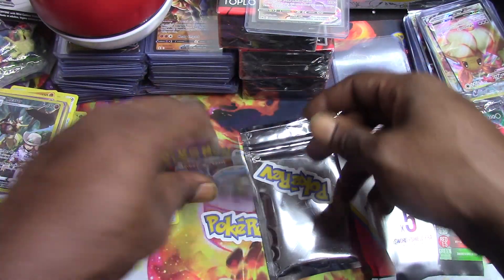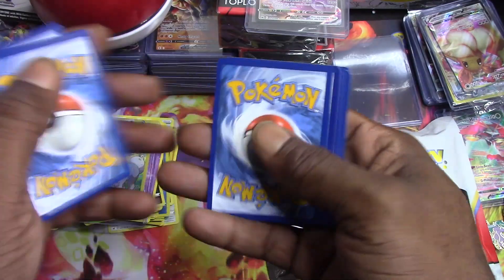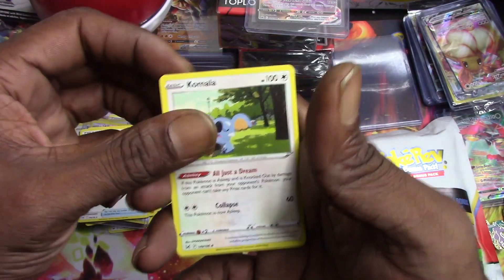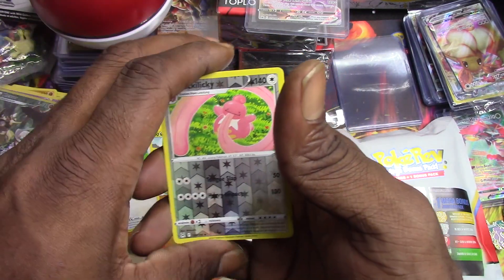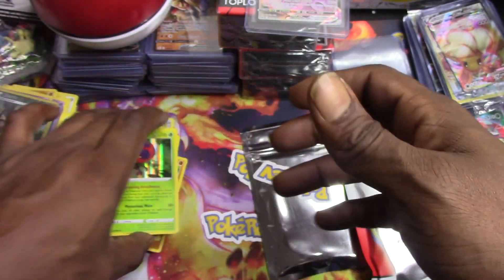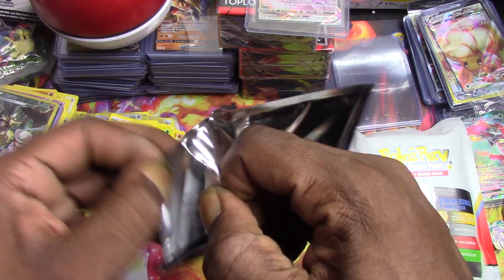Last pack - the regular Sword and Shield pack. Here we go, one two three. We got Toolbox, Colma, Aipom, Roselia, Goomy, Meditite, Squawkabilly, Lickitung reverse holo, and an Orbeetle hollow rare. And the silver pack packs themselves - let's go! Let's see what's in that vintage silver pack.